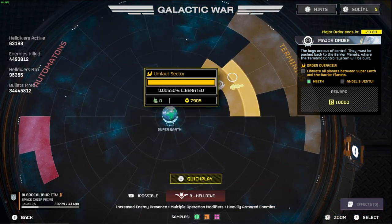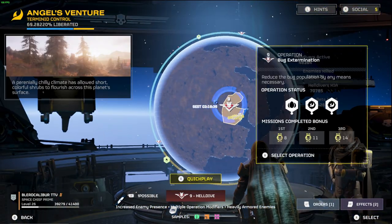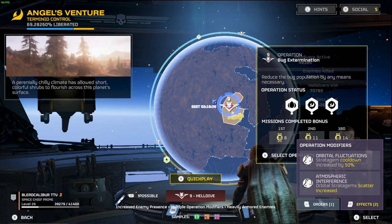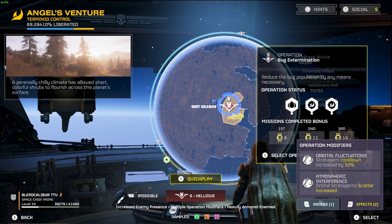Another thing to be super aware of: when you're on a planet before you launch a mission, if you hit right trigger and look at effects, you'll see that orbital fluctuations stratagem cooldown is increased by 50%. That means everything you do on the planet is going to take longer - calling in stratagems such as airstrikes, orbital strikes, specialized weapons, even calling in the helo for extraction all have a 50% increase to their cooldowns.